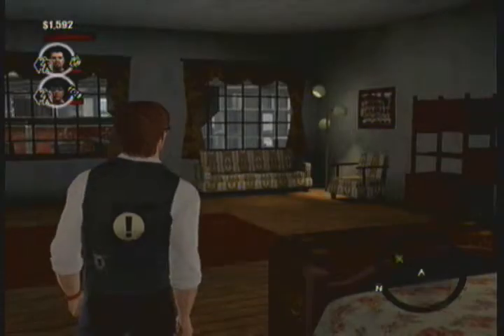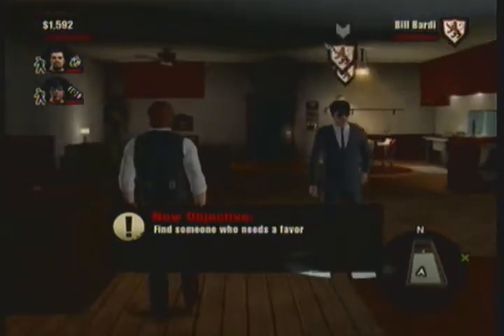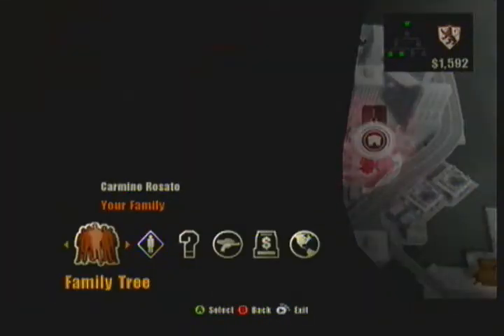Welcome to part 4 of The Godfather 2. In this episode we are going to be putting a hit out on some made men, but first we need favors to do that. By getting these favors we will also end up getting the requirements needed to off these made men for good, as seen in the tutorial video in episode 3.